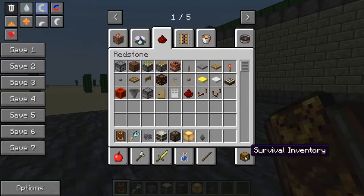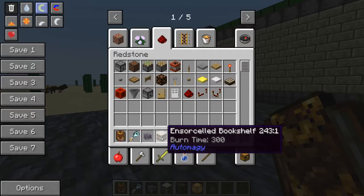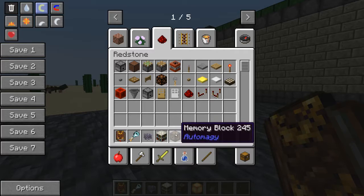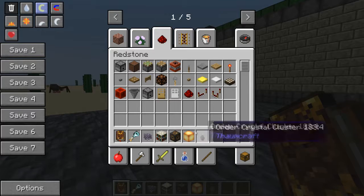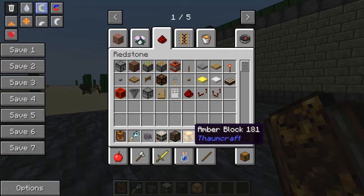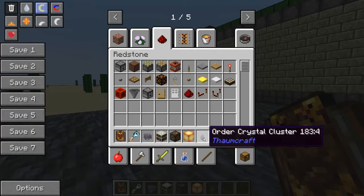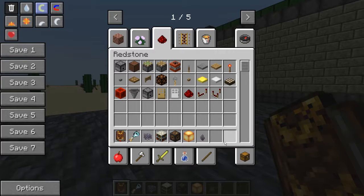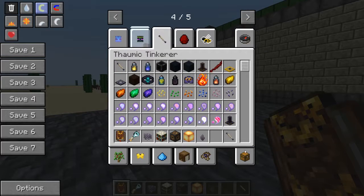To get started you need an Inventarium Core, bookshelves of some kind — either regular, enchanted, or ensorcelled. I really recommend you take the time to make the ensorcelled ones. You do need a memory block; you don't need it yet but it is recommended you get it set up now — two of them would be best. You need some amber blocks: one to set up the Inventarium and at least one more. And you need at least one order crystal cluster; I recommend getting a couple more.